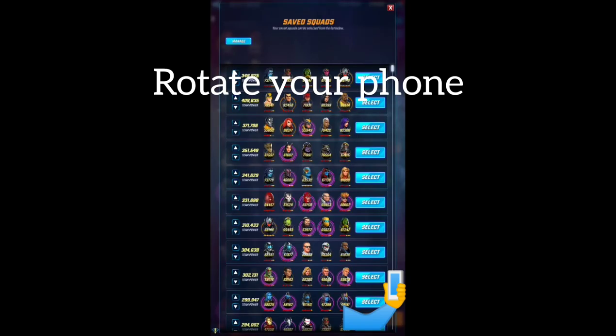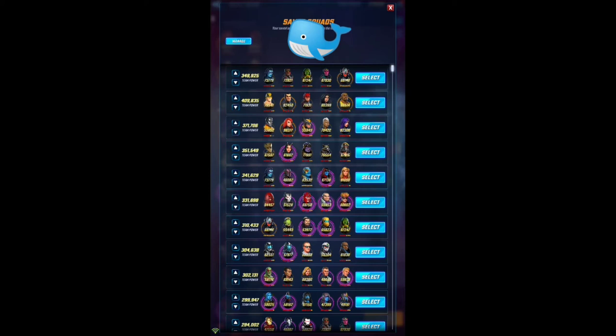There you go — much easier to share your teams with your alliance or with potential recruiters in this format than taking 30 pictures trying to get all that information in.